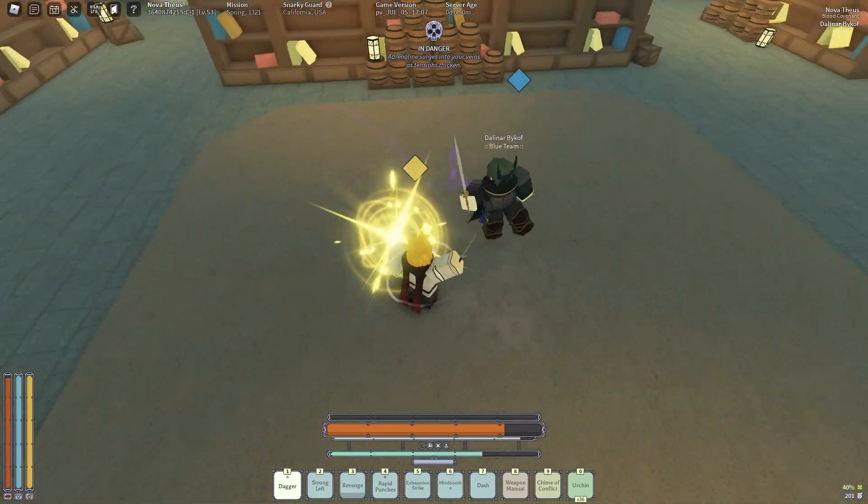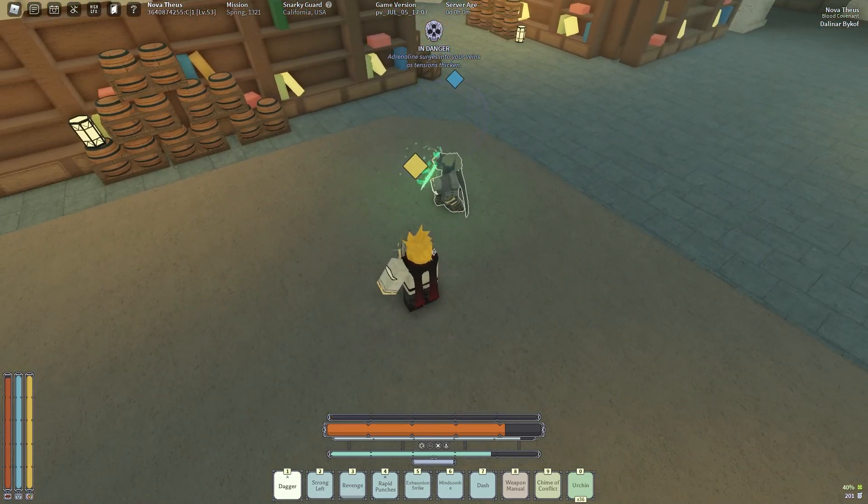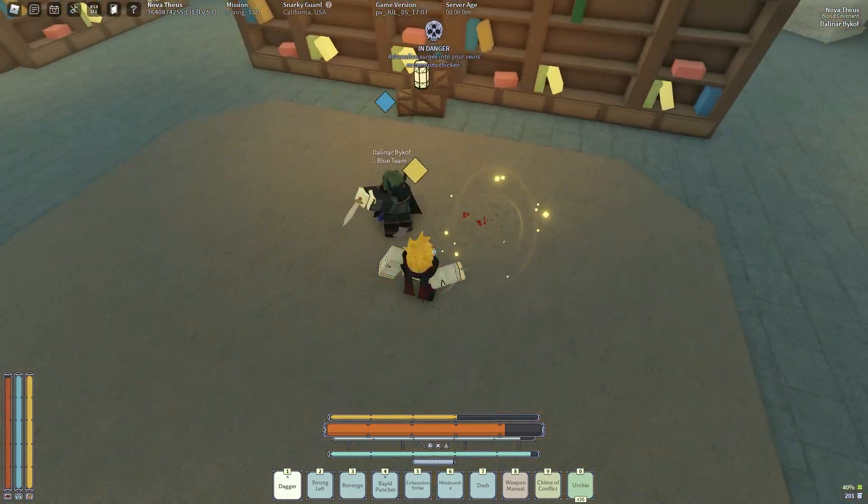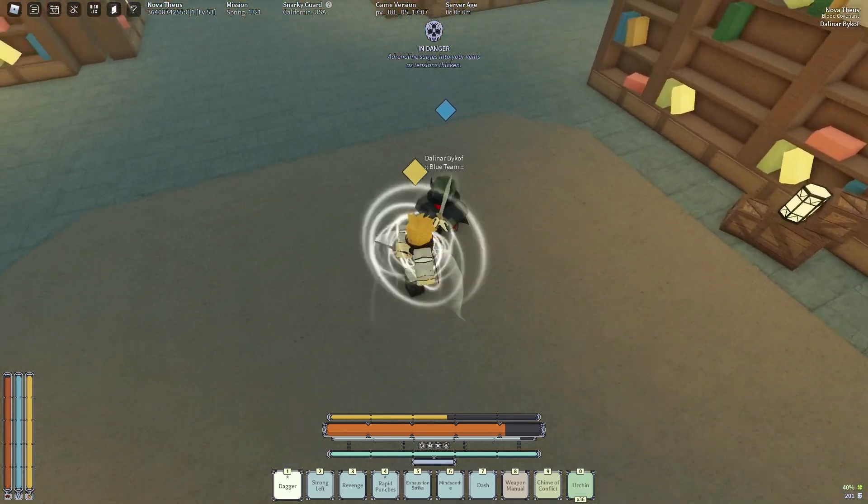If you have a 0-star enchanted item, all you would have to do is unequip it and reequip it and it will turn into a 1-star with either pen, damage, or weight if it is a weapon enchant.